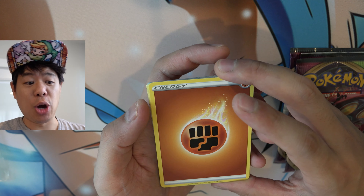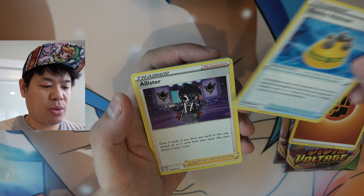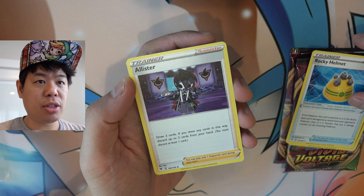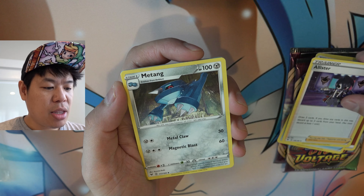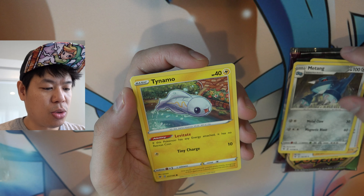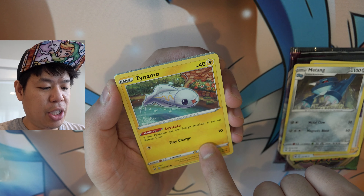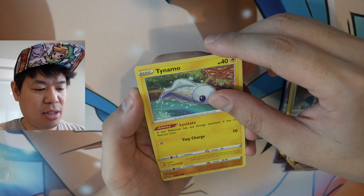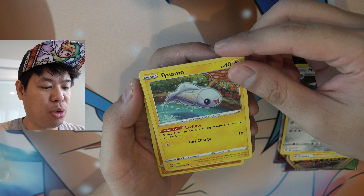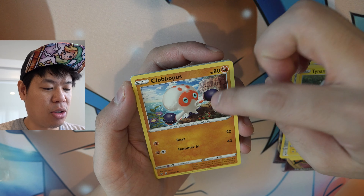Set and go. We got some trainer cards, nice little trainer cards. Look at that guy, that guy's pretty cool. We saw that guy earlier. Tiny charge, 10 damage. This is like a little tadpole or fish. Little octopus guy with little boxing gloves.